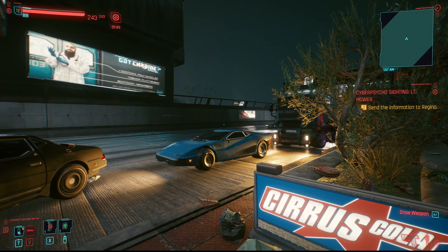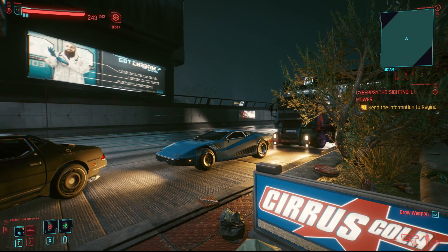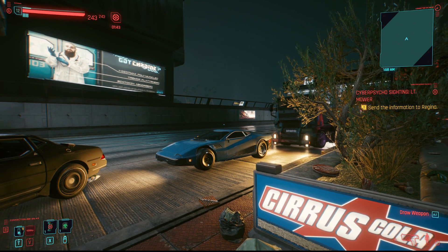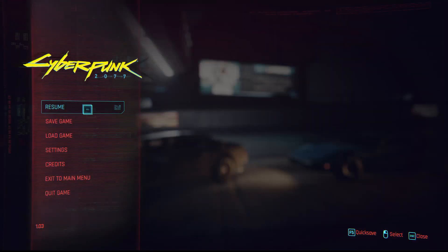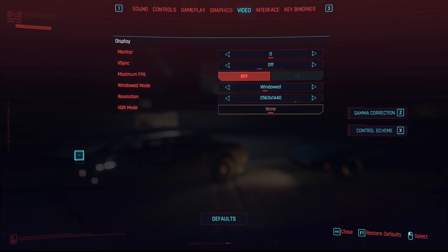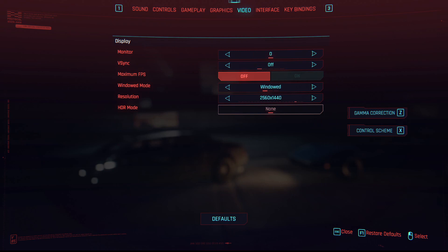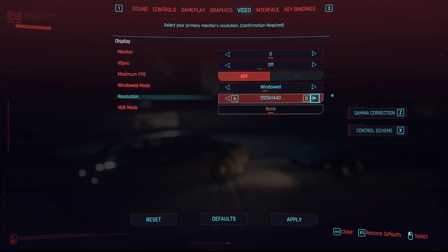I'm gonna show you how to change your screen size in Cyberpunk. First, press Escape, then go to Settings, then Video — you'll start off in Sound but click on Video. From there you've got your Windowed, Borderless, and Fullscreen options, and here is your Resolution.